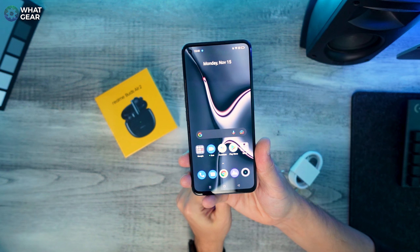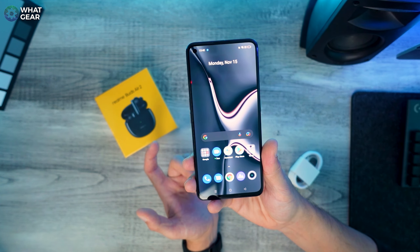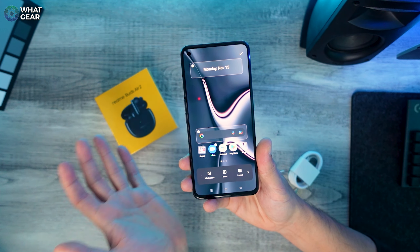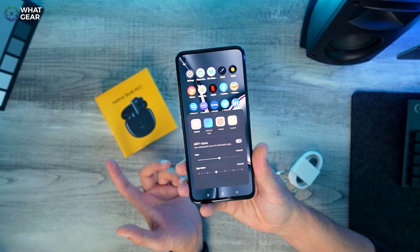One unique thing about this phone is Realme UI 3.0. The icon design is called 3D icon design, giving it more depth. You can customize layouts, icon styles, sizes — everything is customizable.